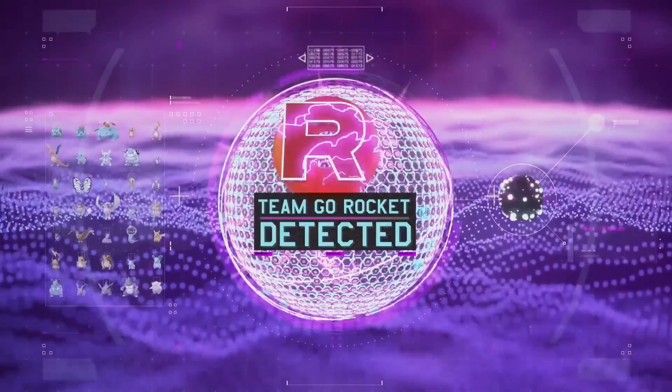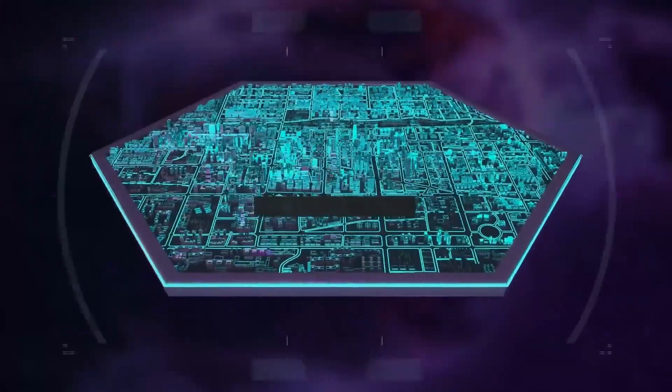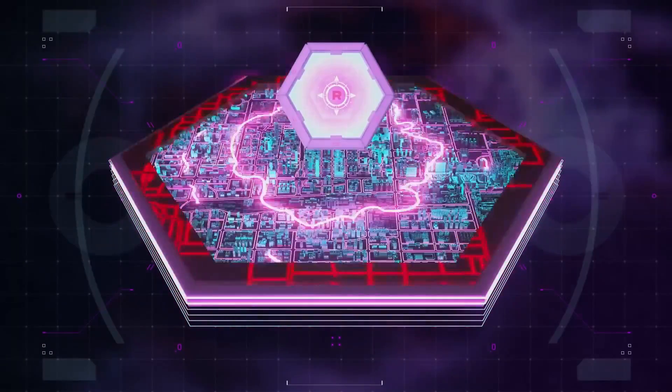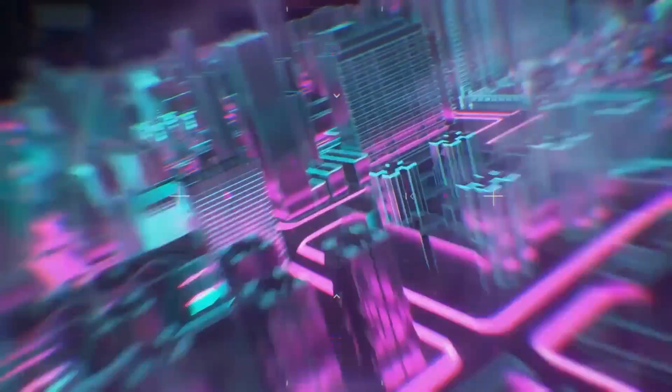Hello there, LukeSkyDragon here. Today I'm going to walk you through my top picks to use against Team Go Rocket Leader Sierra's new Poliwag team. So you got your six mysterious components and the game conveniently combined them into a radar which you've used to track down our Team Rocket boss. This boss happens to be Sierra.